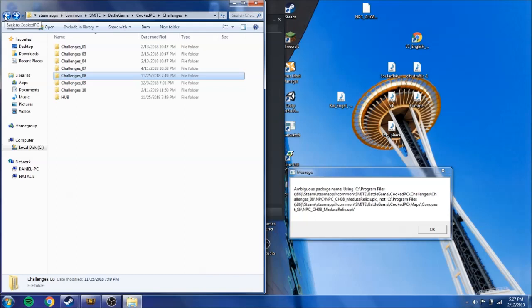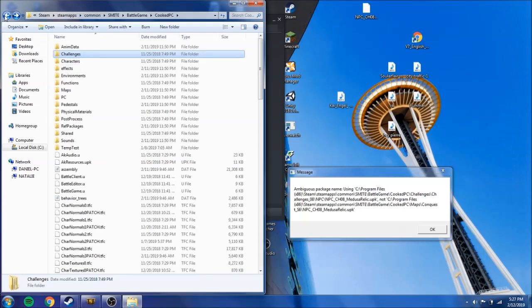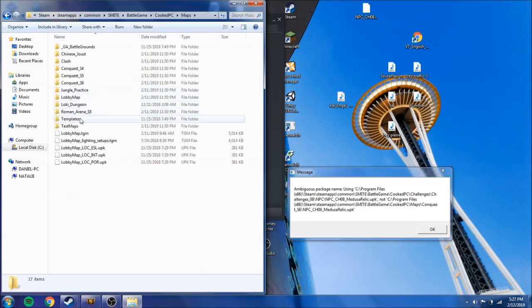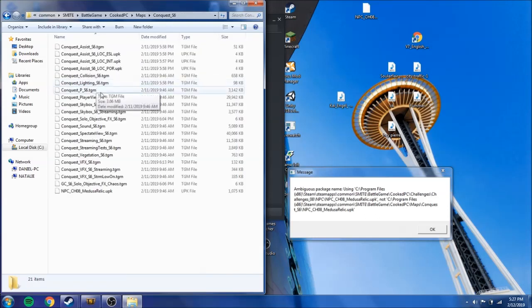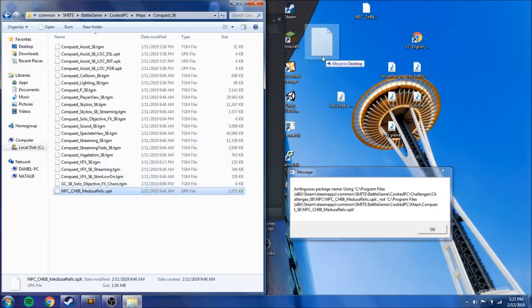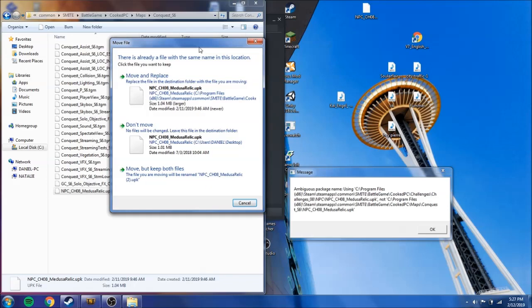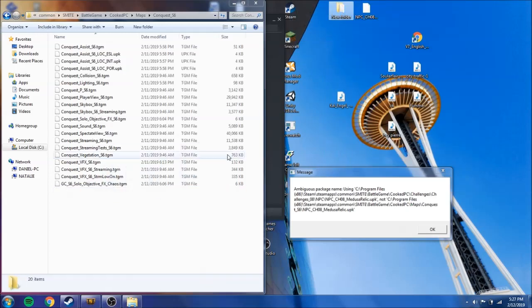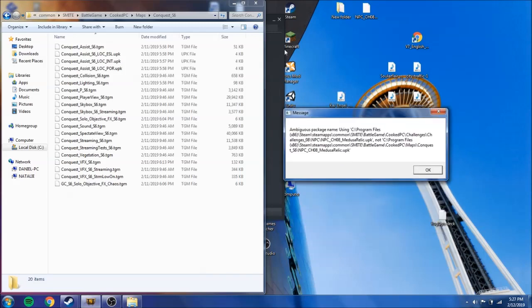I'm doing this for the first time with you guys too. There's another one over here — CookPC, Maps instead. Maps, Conquest, S6, NPC — there we go, Relic. Let's move that here. Let's put this one in a file right here.